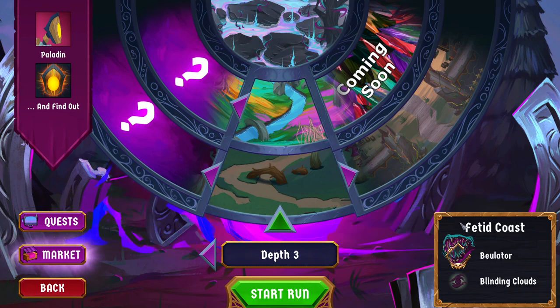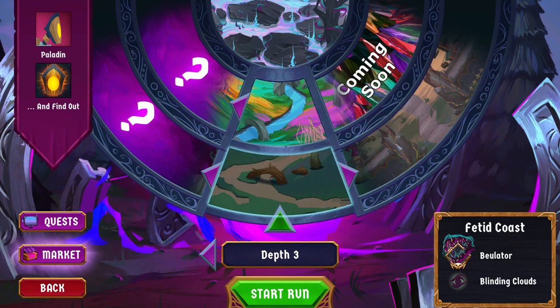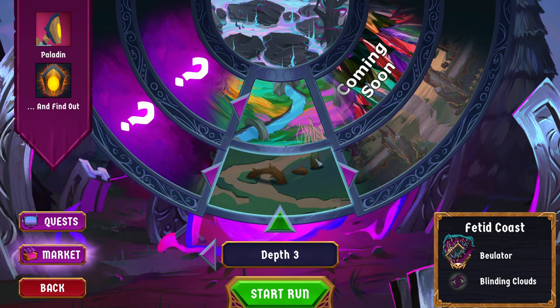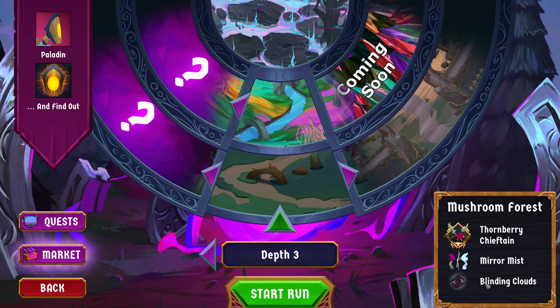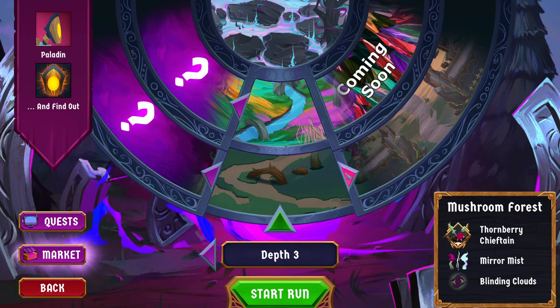You can also see who your area three boss will be, which can be relevant. For example, if you know you're fighting Hollow Maw, you may want to prioritize finding Purity and Cleanse sources. If you know you're fighting Bailator, you may want to focus on picking up some Evasion. You'll also likely notice that aside from the boss, it shows weird predictions like Mirror, Mist, and Blinding Clouds — those are weather effects, which I'll talk about in a moment.